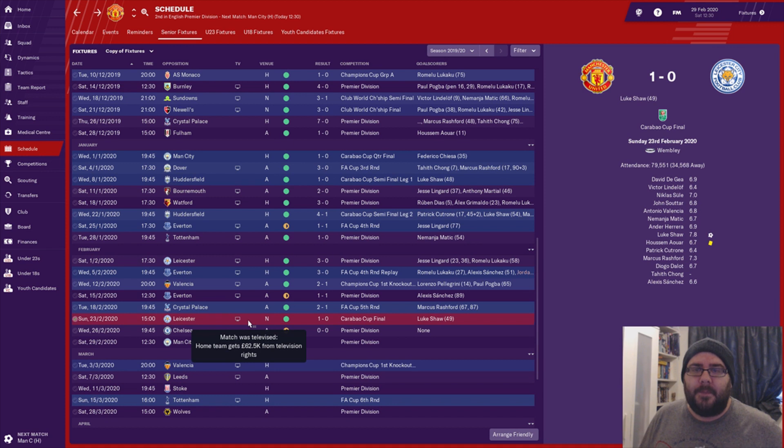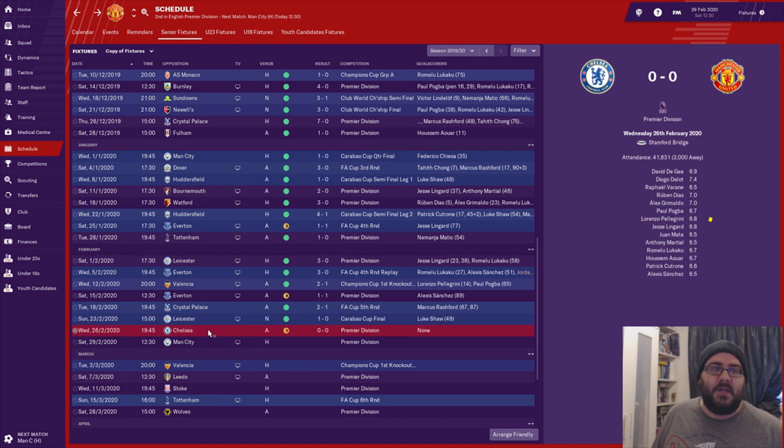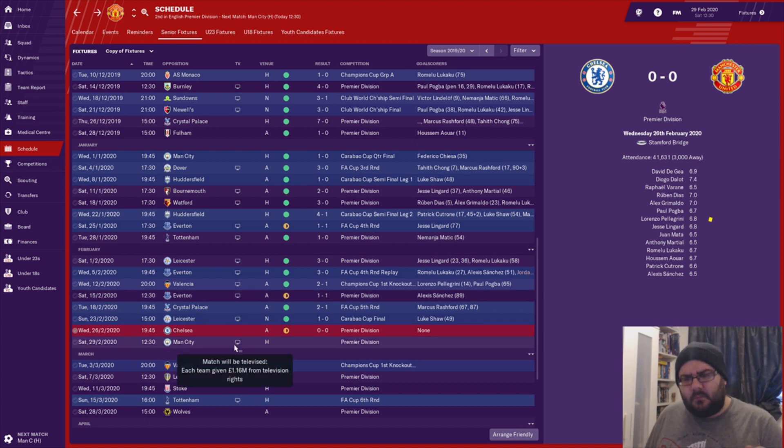We then played the Carabao Cup final and beat Leicester 1-0 at Wembley — another piece of silverware, which is good. Luke Shaw came in five minutes into the second half and produced the winning goal. We then faced a really tough test down at Stamford Bridge and it ended nil-nil away from home — not too bad, but the creativity in the team wasn't the best, a bit like Everton away. So I've had a look at the analysis.